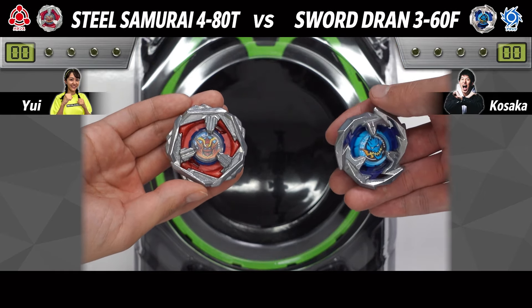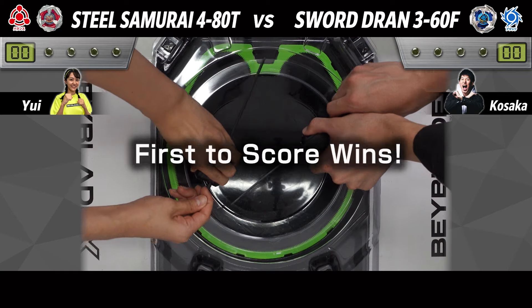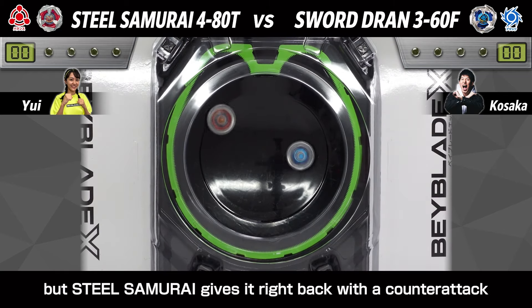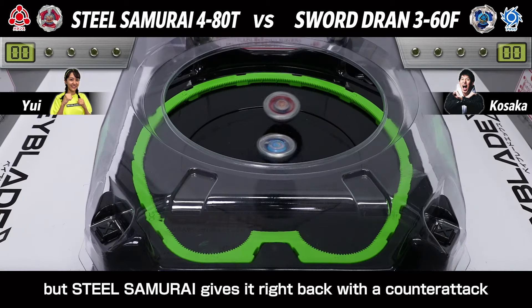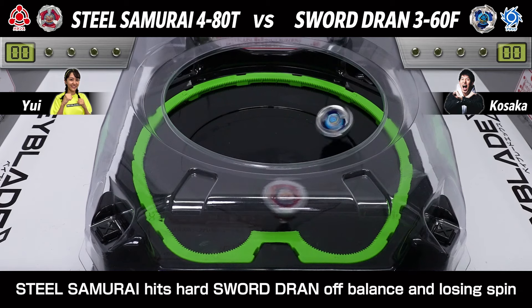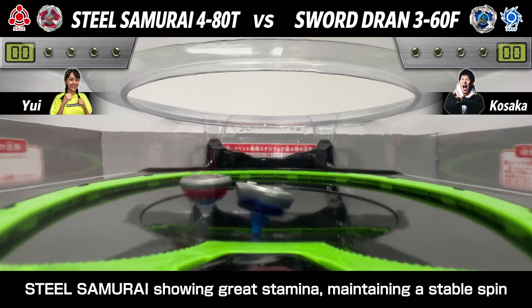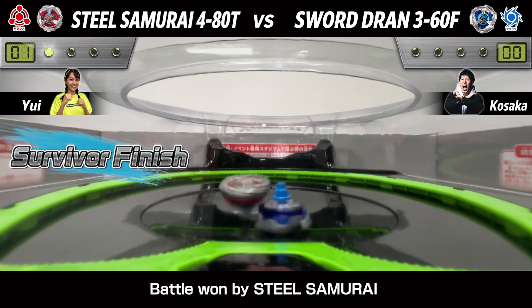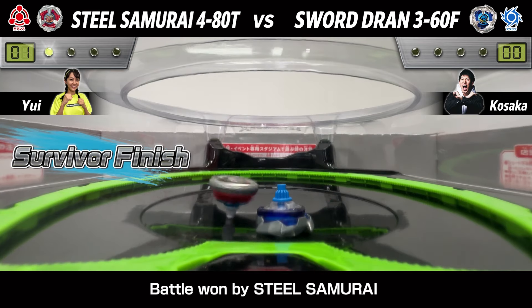And the sword drawn! Three, two, one, let's go! Sword Duran charging in, but Steel Samurai gives it right back with a counter attack — great defensive move! Now shifting into a long game, Steel Samurai hits hard! Sword Duran off balance and losing spin! Steel Samurai showing great stamina, maintaining a stable spin! Battle won by Steel Samurai!